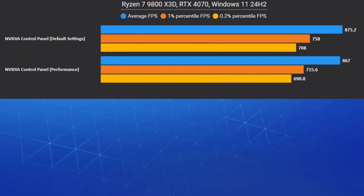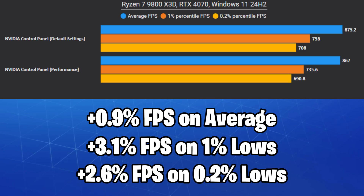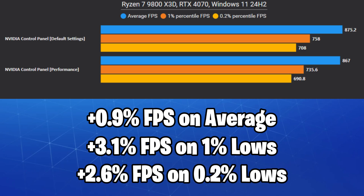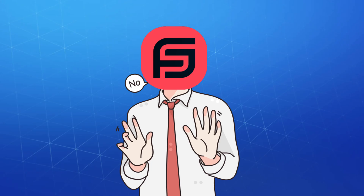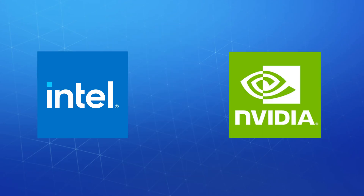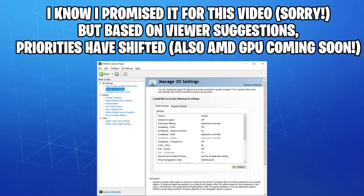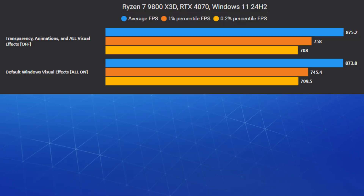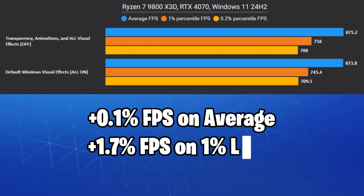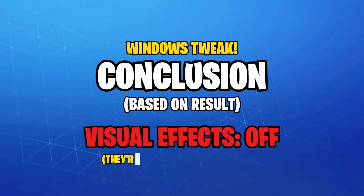Surprisingly, on the Ryzen chip we got better results with the balanced NVIDIA control panel settings, unlike the previous video where we tested the same on an Intel chip and got up to 2.2% FPS boost with the highest performance settings. I'm not sure if this has anything to do with Intel and NVIDIA simply working better together, but I'll retest every single option in the control panel in another video. Turning off all Windows visual effects like transparency and animations gave us a 1.7% FPS boost on the 1% lows, which is well within the margin of error, and I would personally ignore that.